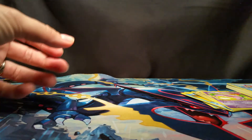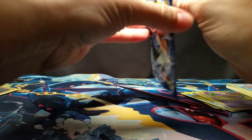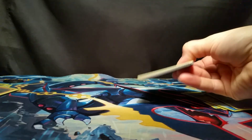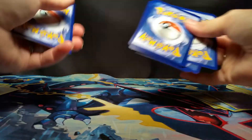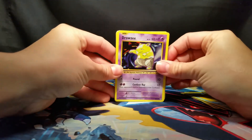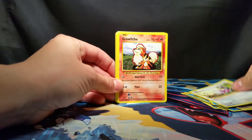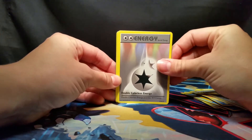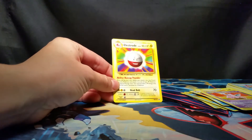Last pack here for me. Starting off, a Drowzee, Magikarp, another Electabuzz, getting the same cards — it's a Rattata, Growlithe, Charizard Spirit Link Trainer, a Double Colorless Energy, Nidorino, Reverse Holo Caterpie, and our Rare is an Electrode — Non-Holo.